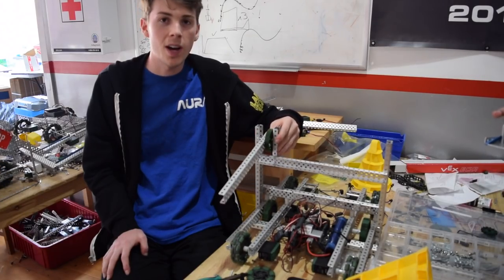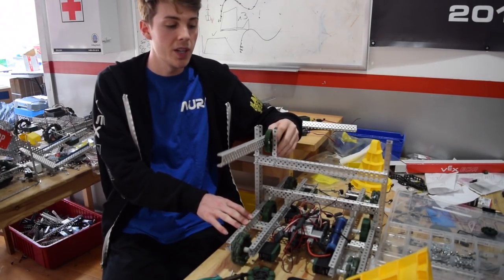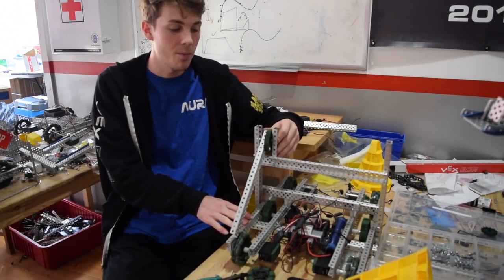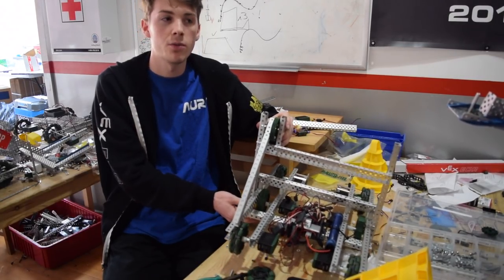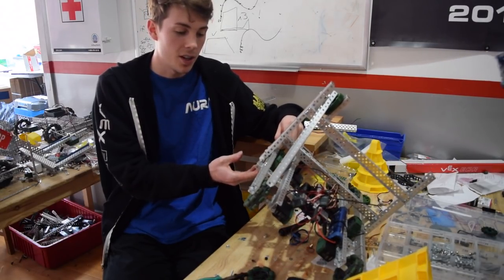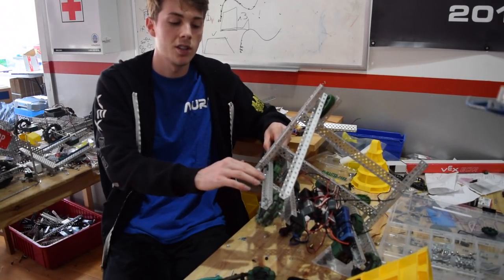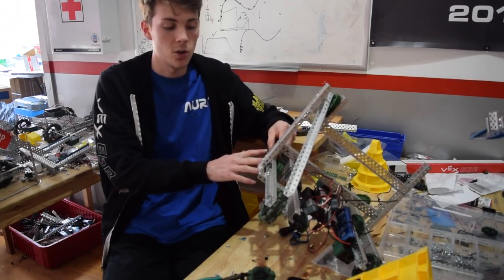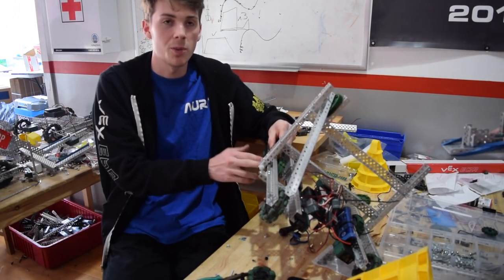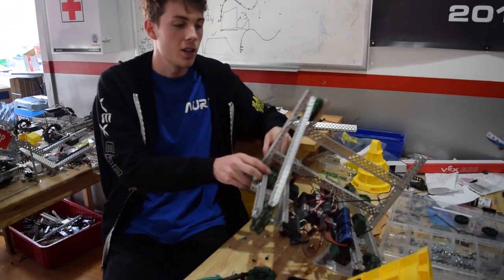It's about 5pm on day one. We've got the drive base done and tested it earlier on a pretty dead battery — it made it up the ramp. We weren't sure if the six-wheel drive would have issues climbing but it worked really well. We dropped the wheels down on pillow blocks for more clearance. Originally it was a drop center with the middle wheel two washers lower, but that was making things worse, so now all wheels are in line and it works pretty well.